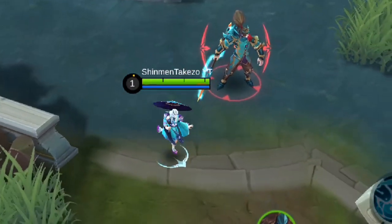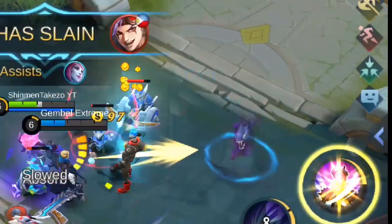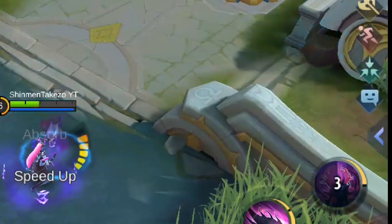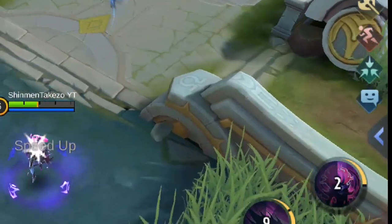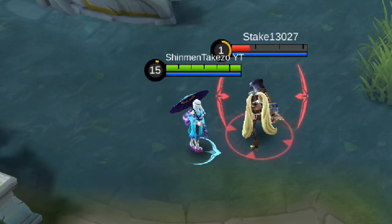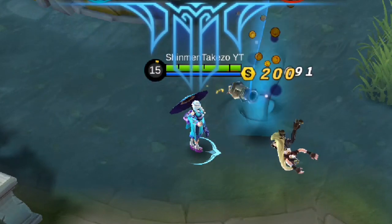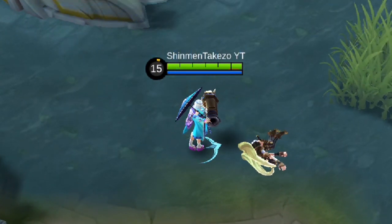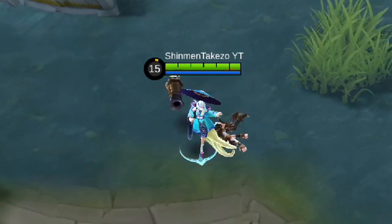Remember that Flameshot is a skill shot, which means it has a chance to miss if you're not good at aiming — just like me. Execute, on the other hand, is a targetable spell. You can just press it and the enemy will die. No skill needed. You just need to be close to the enemy. Very easy.